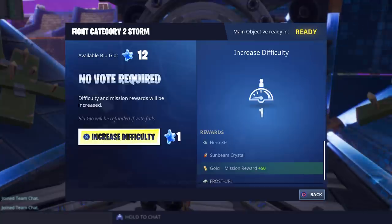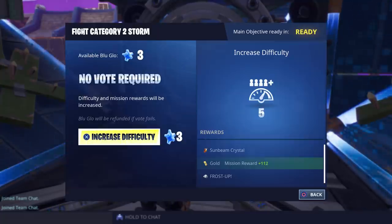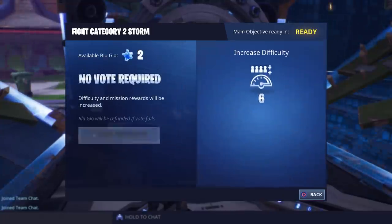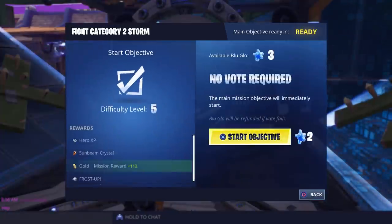Before we start the mission I want to increase the difficulty as much as possible. For the first one you just need one blue glow, for the second one you need two, the third you need three, the fourth you need three, and for the fifth one — max difficulty. I'm not sure how much blue glow that was total but we had to increase it five times.